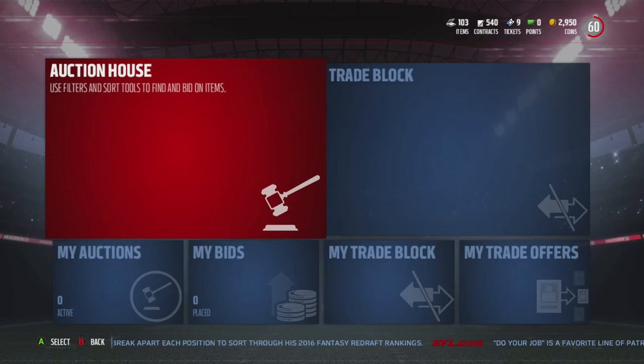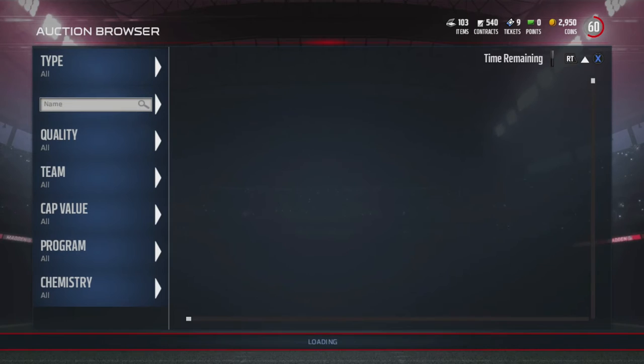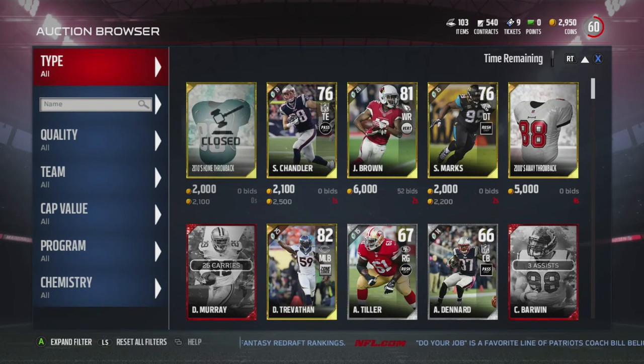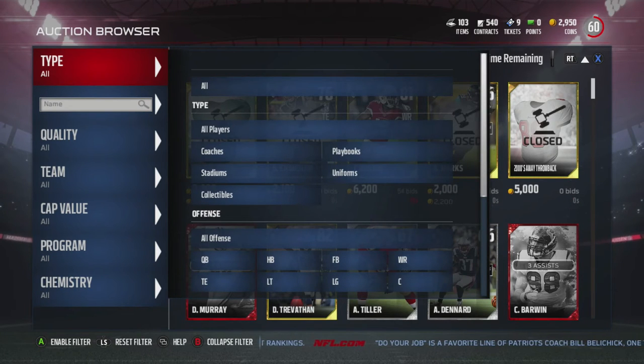Hey guys, it's Mike Ema back here for another video. Welcome back — this will be budget quarterbacks for Madden 17 Ultimate Team. Let's get right into it. We will have three different categories: speed quarterbacks, balance quarterbacks, and pocket passers.